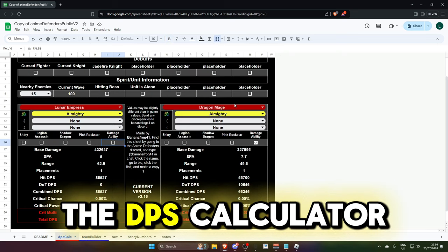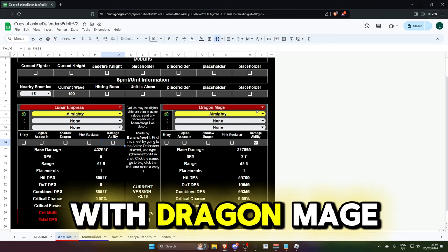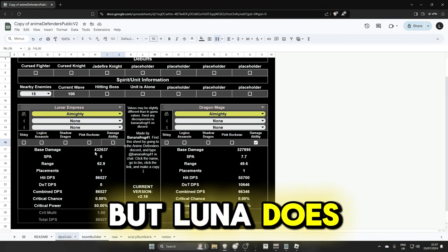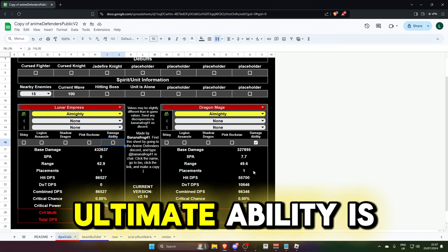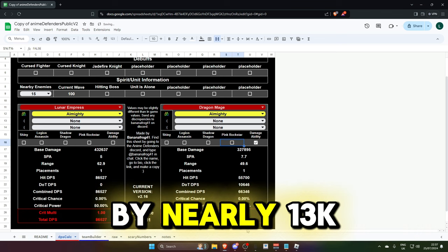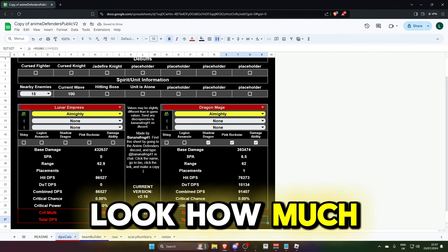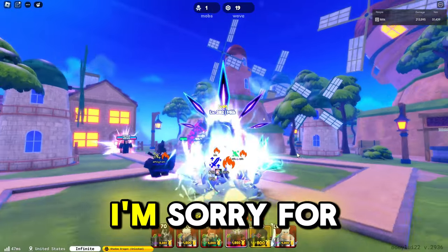Looking at the DPS calculator: Luna Empress with Almighty and no buffs applied versus Dragon Mage with all buffs applied shows a 20,000 total DPS difference. Luna does 432k but Dragon Mage only does 327k because his ultimate ability is really insane. If we apply the Rockstar buff it increases damage by nearly 13k DPS, and stacking that with Shadow Dragon raises it even further — this is exactly why you want both of those on your leaderboard team.